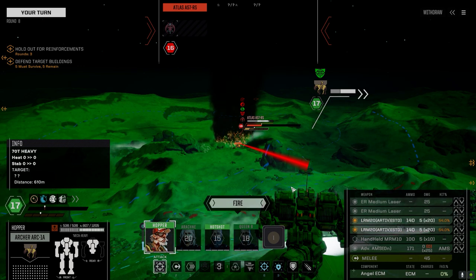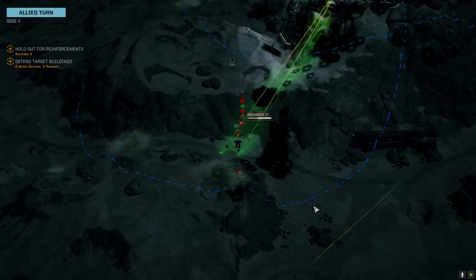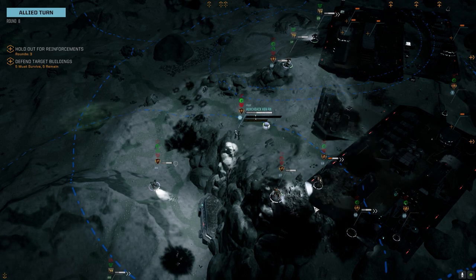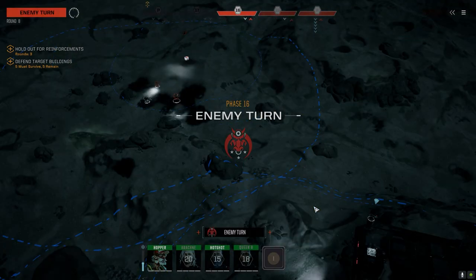54 heat on this guy. I could go incendiary but I want to at least pull him down. If we can get max salvage — the most pieces we can get out of him — I'd rather take him down and get at least one piece. Let's keep softening him up with Hopper. We'll see how Arachne does next turn on the Warhammer. The Warhammer's taking some damage but I don't know if it's enough to peel him down in two turns.